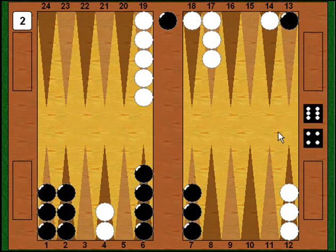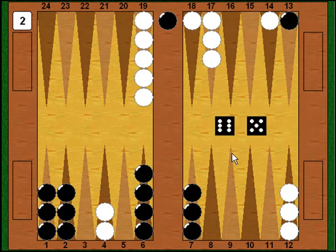Fortunately, after rolling like a dunce the last couple of turns, I manage to come up with a great shot — 6-5. It enters from the bar, then with the 6 I keep the checker going and hit white on the 14 point. A great success — my back men are out again, and if white will just cooperate a little bit maybe I can get these guys home and put my position back together.